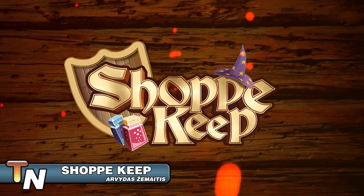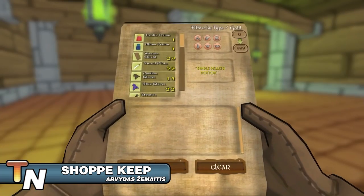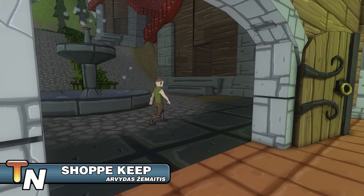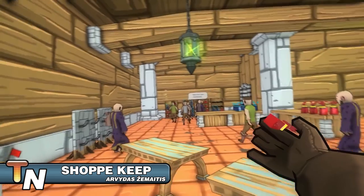As the shopkeep, a selection of character classes will visit your business, each with their own particular items that appeal to them. Mages will appreciate potions, magic robes, and wizard hats, while warriors are more inclined to purchase steel armor and poison swords. In Shopkeep, you'll need to design, build, and manage a hub where these adventurers can find what they need.